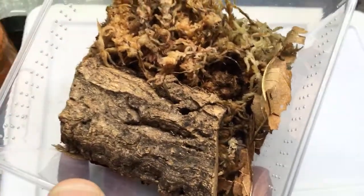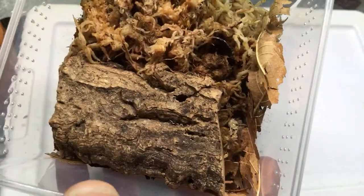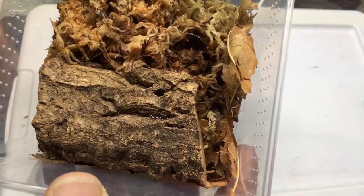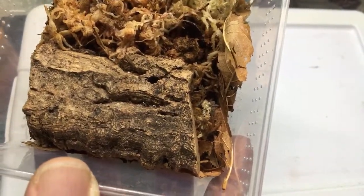Sick just started keeping isopods. It would be better to start with native ones from nearby woods if you can. For Porcellionides caber, start out with a decent number so they're not overwhelmed by pests. Give them plenty of leaf litter, enough moisture but not too much, and protein once in a while like fish food pellets.